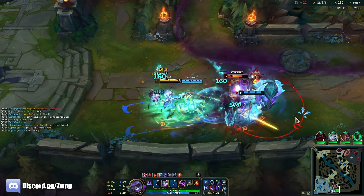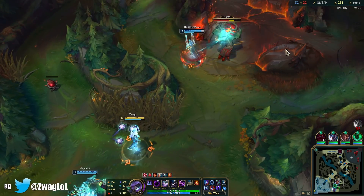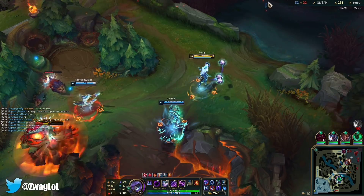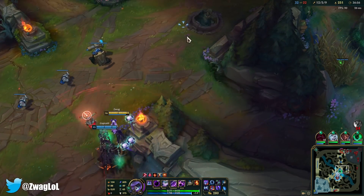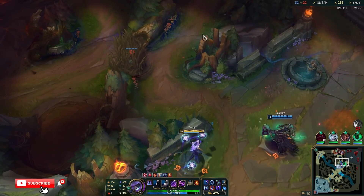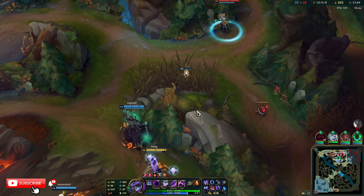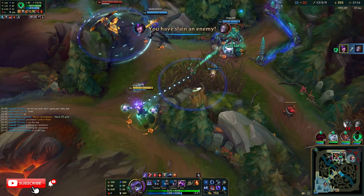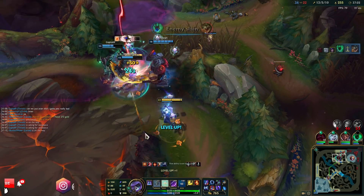We can still get one more item. Could get an hourglass so I survive. This guy's dead. We still have Elder - okay there he goes. We can't A-Ram though because they have waveclear. We can't just run it down mid - we need to go get an Inhib. Morello final item for sure - I delayed it way too long.